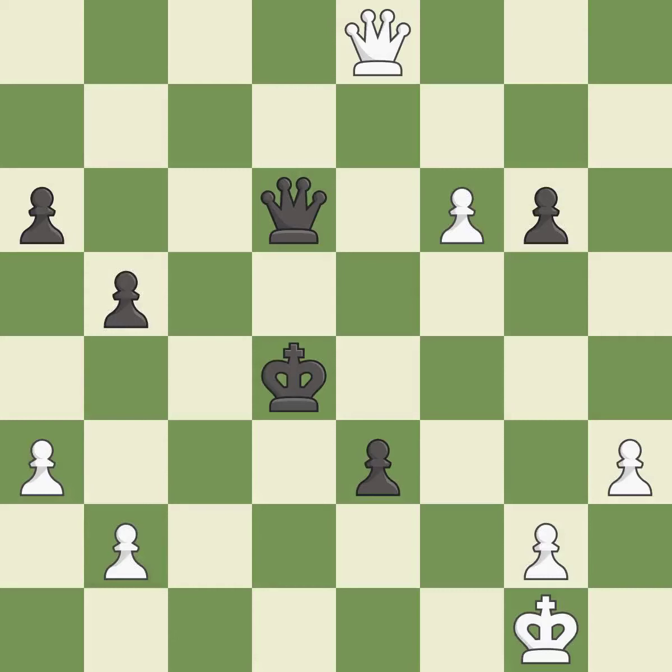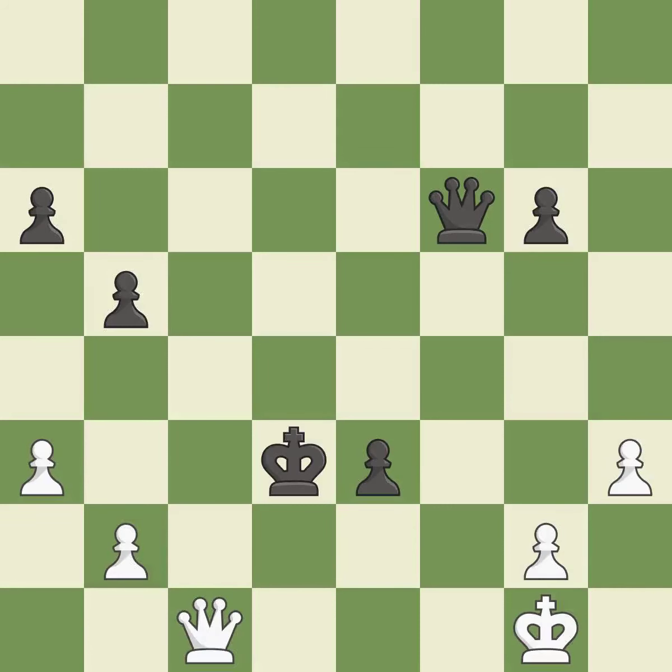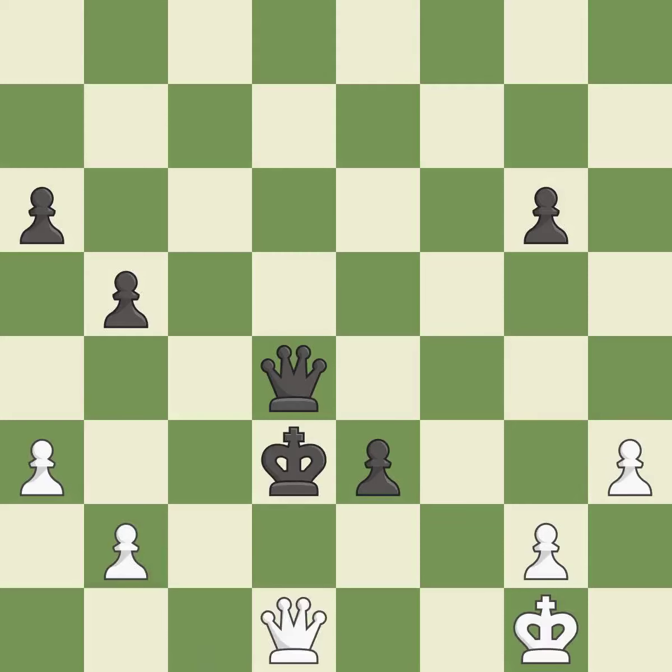Takes back — it is best. This threatens to create an x-ray attack through two pieces — it is an inaccuracy. This exposes an attack, threatening a pawn — it is best. This defends the attacked pawn — it is excellent. This overlooks an opportunity to push a passed pawn towards promotion — it is a mistake. This is the only good move. This took advantage of a bad move and white is no longer in a losing position.